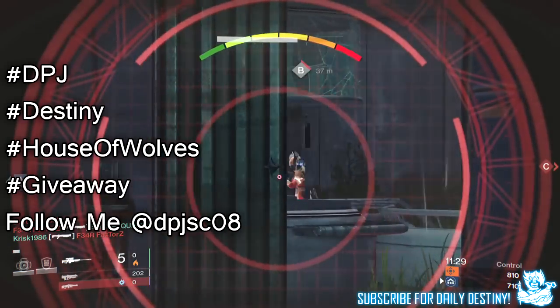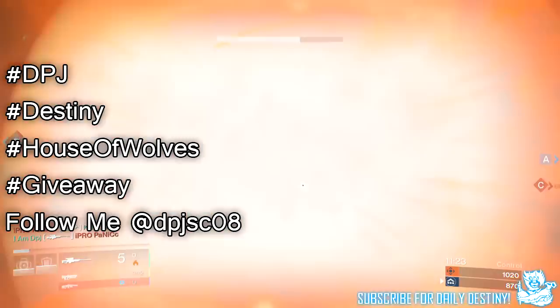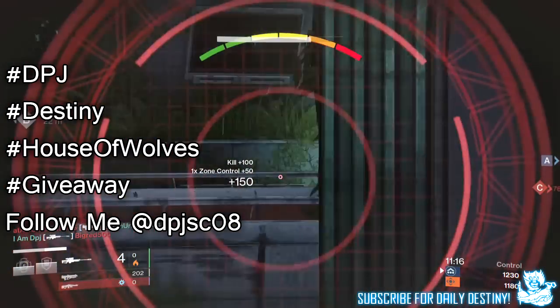The competition starts as of right now. All you need to do is make a tweet using all four of these hashtags: hashtag DPJ, hashtag Destiny, hashtag House of Wolves, hashtag Giveaway. The winner will be picked at random on the 24th of May 2015.